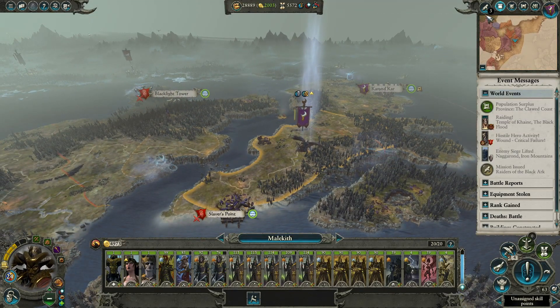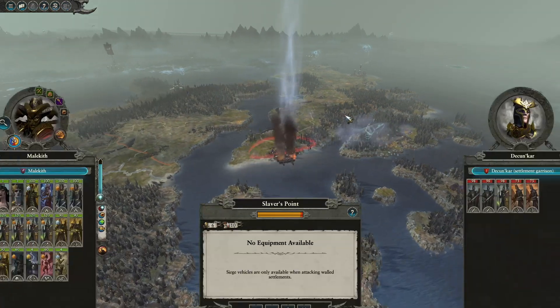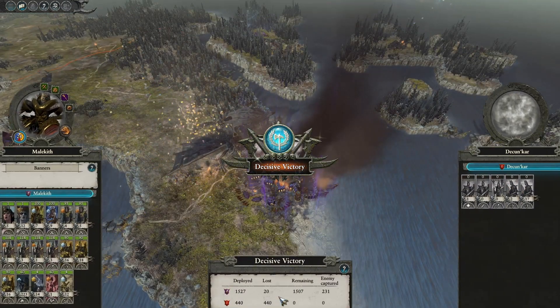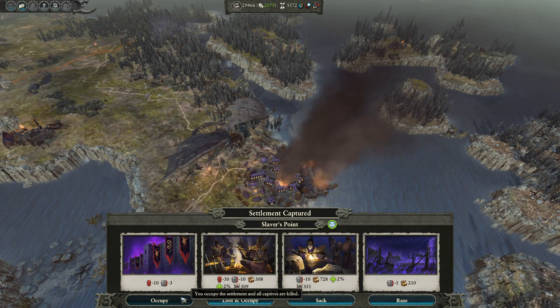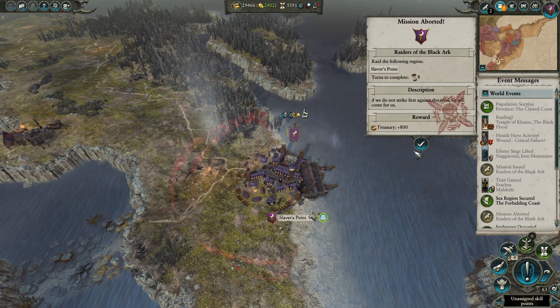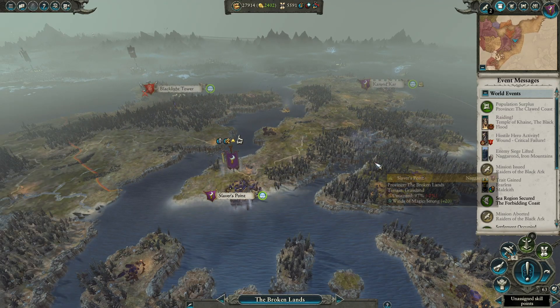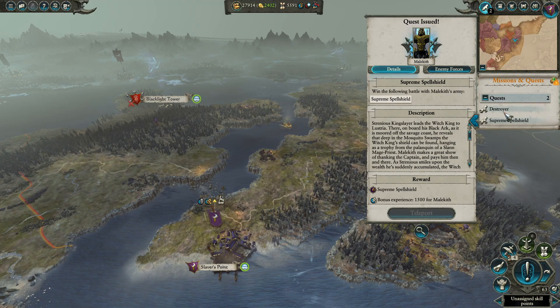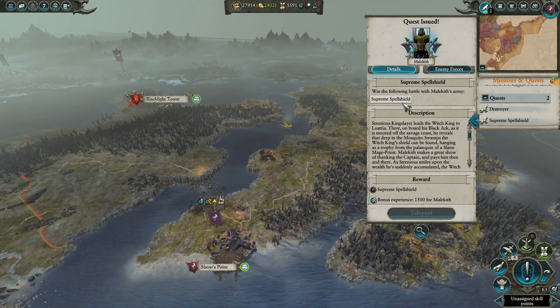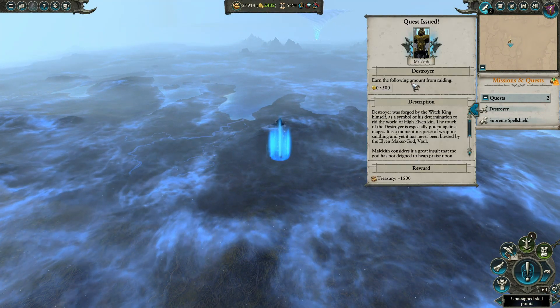We have a mission to raid this region. We're just going to occupy, not loot. Because I want to take this over, let's build this up - we've got a decent amount of money now, which is really good. We've got Destroyer and Supreme Spell Shield. Win the following battle - that's right, we've got a quest battle I completely forgot. Also earn the following amount from raiding: 500.